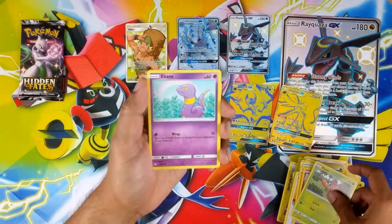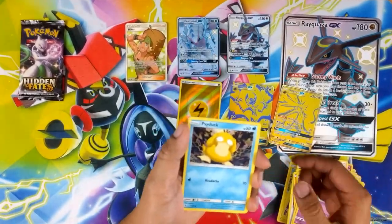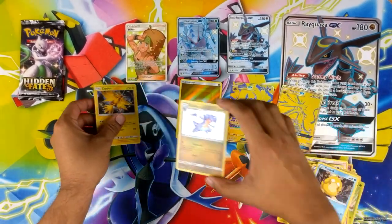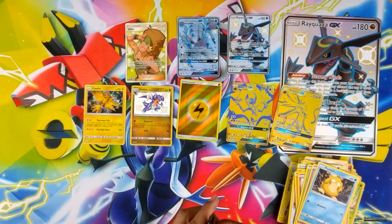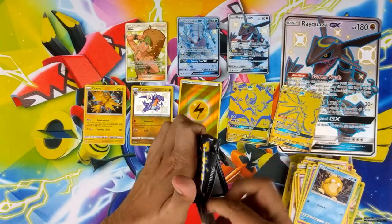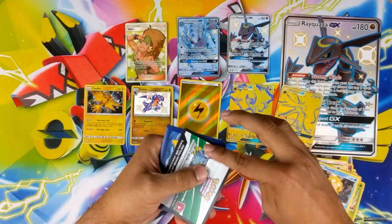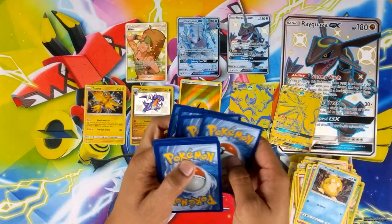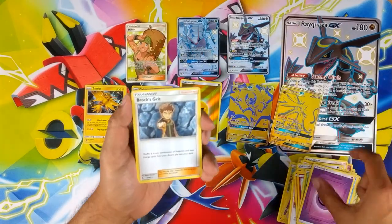Seven packs - so ideally we get a shiny Gabite and a Holo Zapdos. So let's say we get one more - I guess that counts.